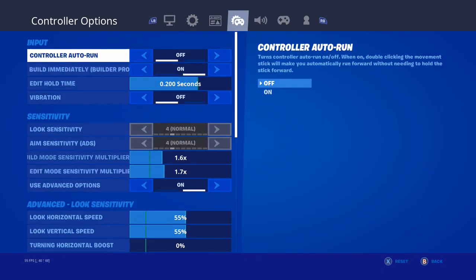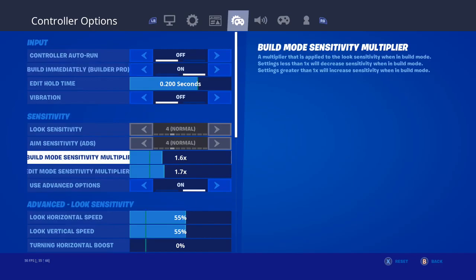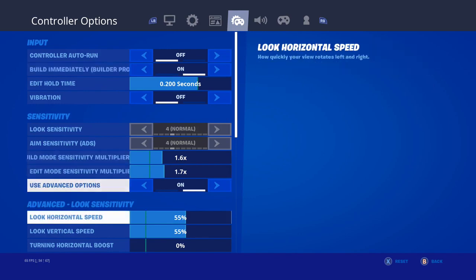I'm just gonna go straight over to the controller options and I'll show you guys my keybinds as well. I am on 1.6 for the build mode and 1.7 for the edit mode. I lowered it down just a little bit because with the nerf to aim assist the speeds were a little too fast, so I kind of had to reduce some of my settings — 1.6 for build and 1.7 for edit mode.